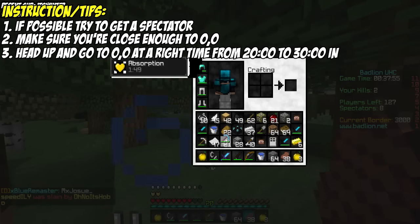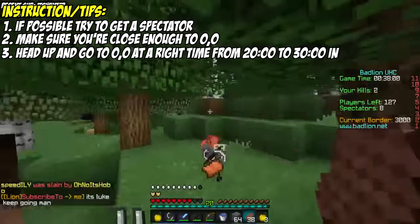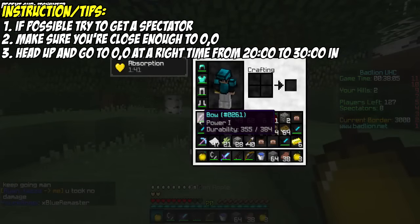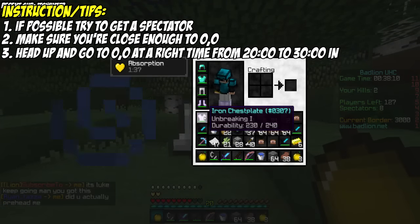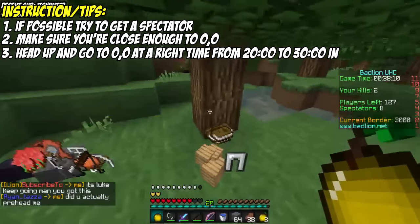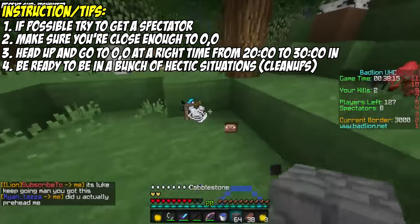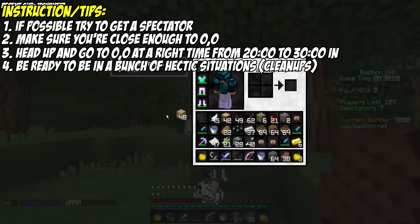Third, always take into account the time — the best times I've learned to snowball are around 20 to 30 minutes in. Though if you're getting pretty geared from your cave already, going 40 or 45 minutes in is fine too. Just don't get there when there's already a bunch of full diamonds dominating the game. Finally, be ready to expect getting cleaned up, targeted, and just be in a frenzy of players everywhere, because snowballing early on can get really hectic, it's risky, and it can end your game quickly.